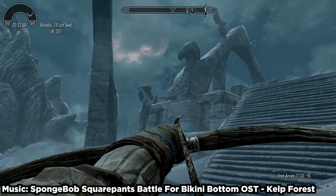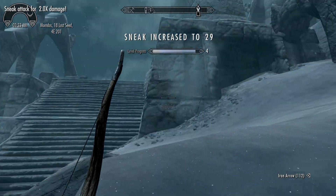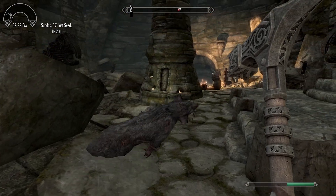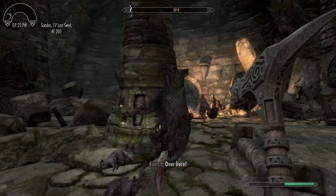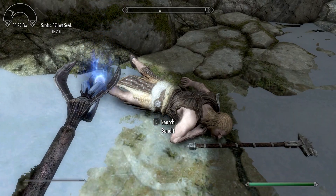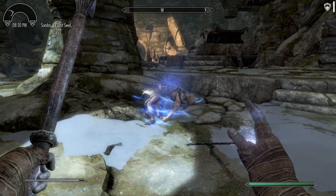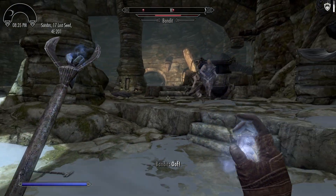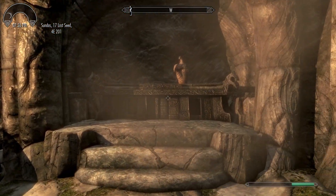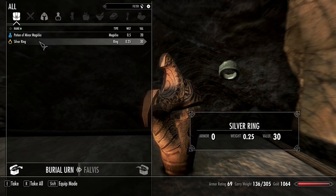Moving on from Ember Shard Mine, let's look at Bleak Falls Barrow. Two quests will send you in this direction: Lucan's Golden Claw Quest and Farangar's Dragonstone Quest. Upon entering, you find yourself in a spacious antechamber littered with dead bandits and skeevers. Mages can use these corpses to their advantage if they have a necromancy spell, resurrecting fallen bandits to take on the two live bandits at the end of the antechamber. Further down the hall, there is a burial urn placed on an altar, which serves the purpose of teaching the player that grave robbery is fun and profitable.